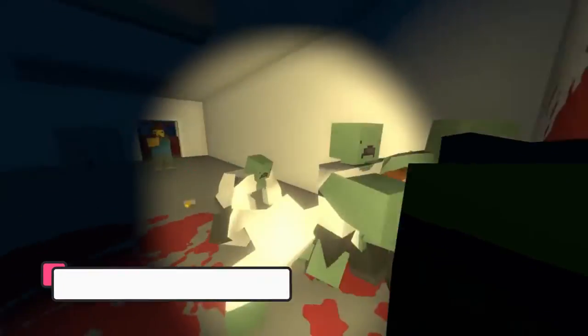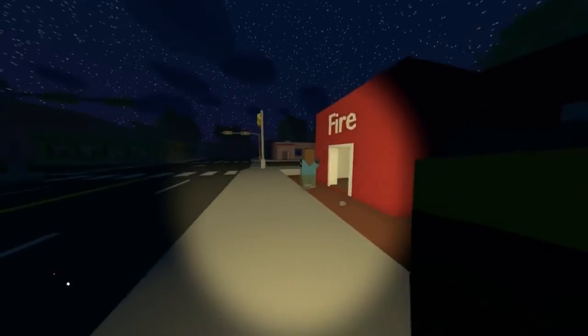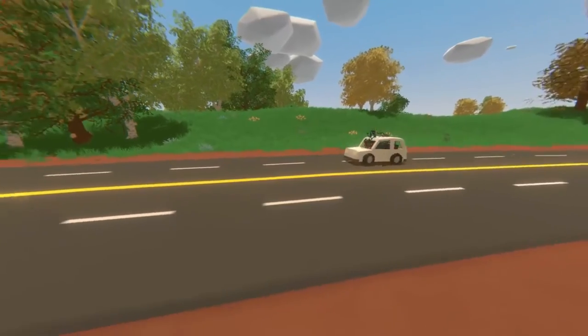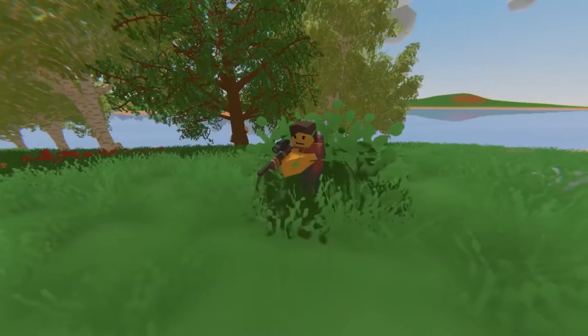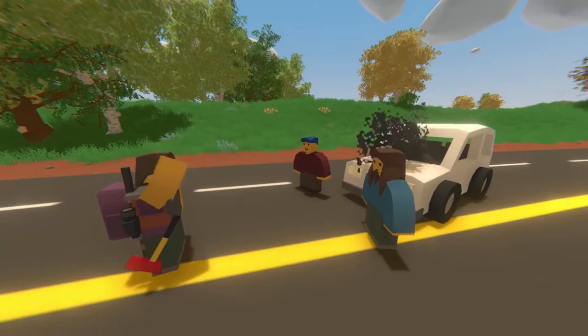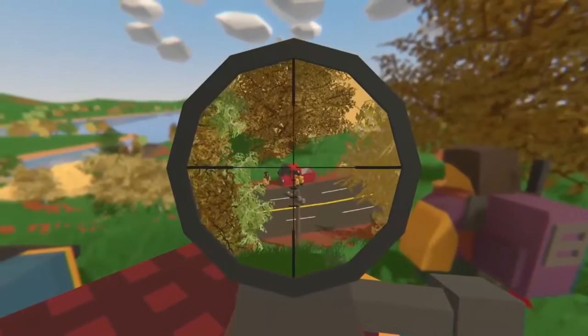Next up we have Unturned. Survive in this zombie-filled adventure game. Wander through the ruins of society, forge alliances, and work with your friends to remain among the living. Your main goal is to stay alive and fight for your life. Use multiple skills and weapons. Hunt and get hunted in the wild for food. Fish, forage, and plant to keep your stomach happy. Face blizzards and other natural hazards to fight for your survival.